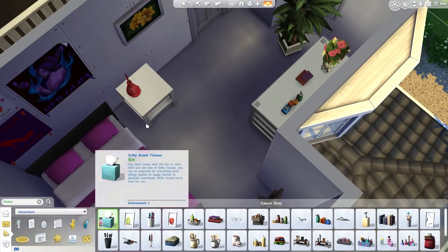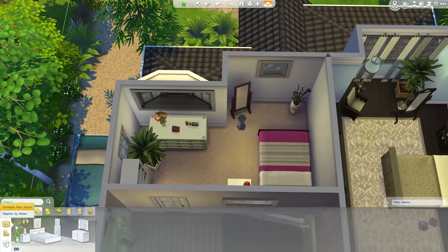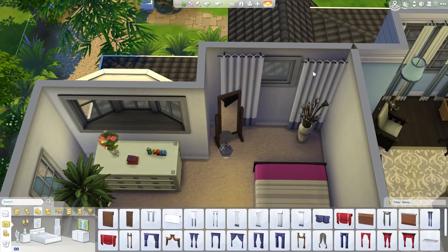That's the master bedroom and master bathroom finished, and we're moving on to the final bedroom. This is a girl's bedroom. I don't know the cast of Modern Family, but I presume there's a girl in it because I saw a similar kind of bedroom in the show. The bedroom I've seen from the picture was a lot bigger, but this was all the space I had left, so I tried to cram everything in. I made it like a teen girl bedroom, though I'm not entirely sure who it was actually made for.